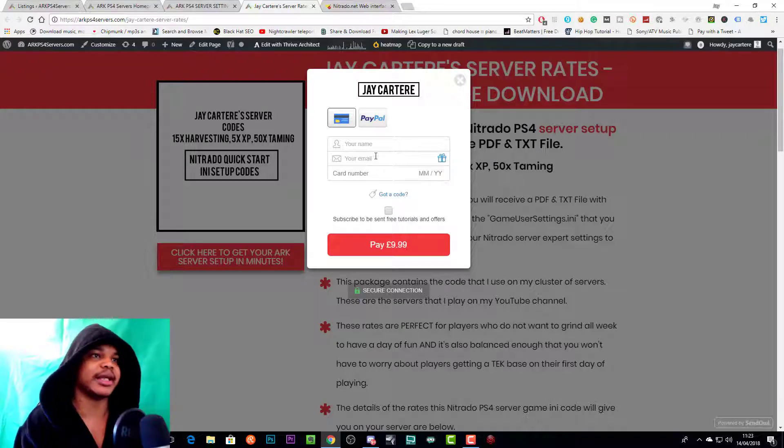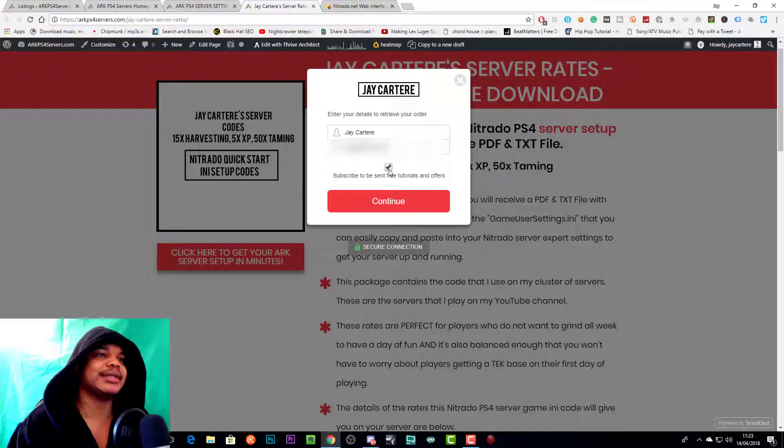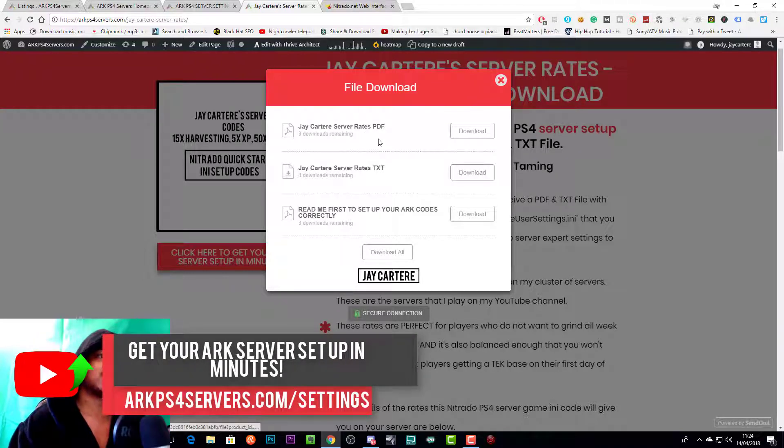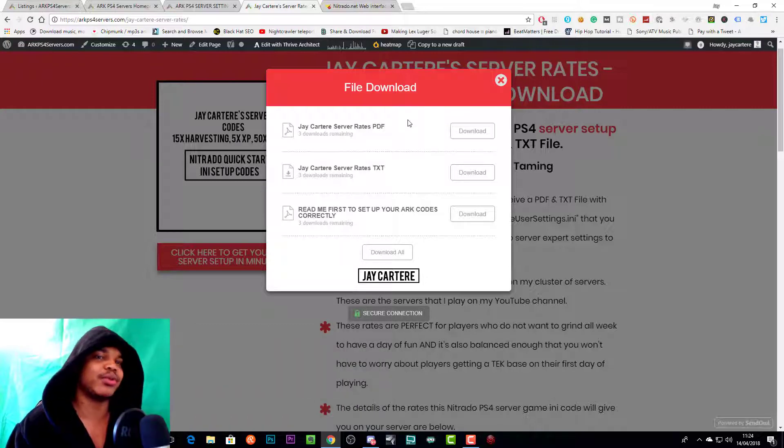As soon as you enter your details and complete payment, your download will be available. Here we have our name, our email, and we've clicked to subscribe to free tutorials and offers. Click Continue and here we have our downloads. I may just get rid of the PDF altogether so it doesn't confuse people, since it's not fully working with the Nitrado interface. I'll probably just keep the text file. There's also a readme file that walks you through the process, then just click 'Download All'.